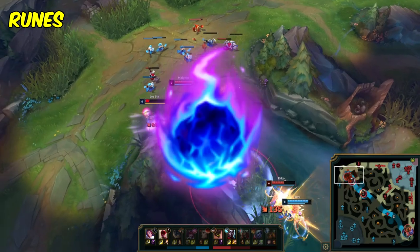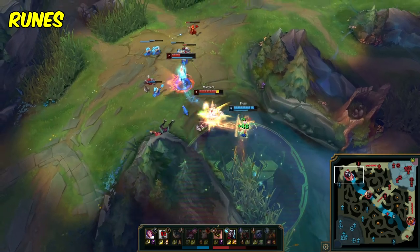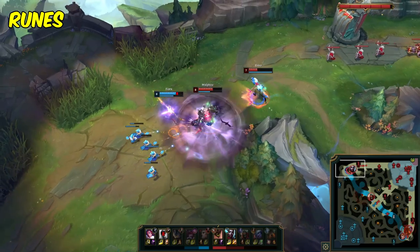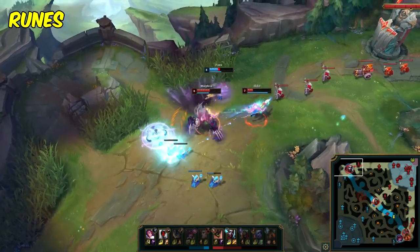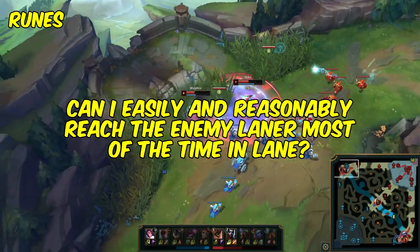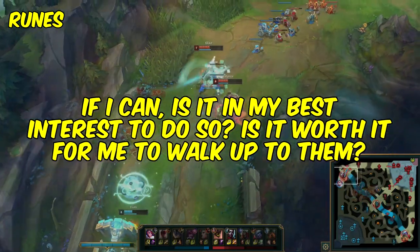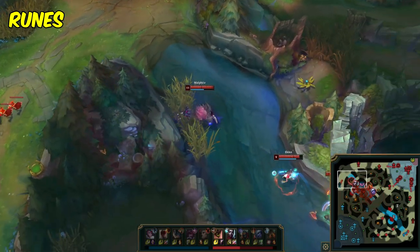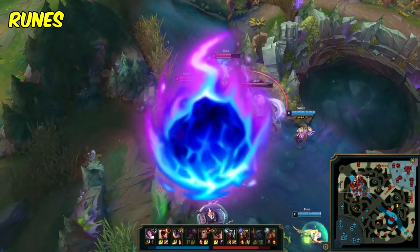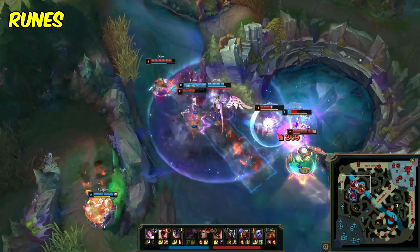So there are two main keystones to go for here: Arcane Comet, which is the most popular one, and Grasp of the Undying, another decent option. The process for deciding which keystone to go for will basically be a matter of how viable Grasp is in that lane, and then switching to Comet whenever Grasp's viability fails to meet certain conditions. I would consider there to be two main conditions. The first is: can I easily and reasonably reach the enemy laner most of the time in lane, and if I can, is it in my best interest to do so? Is it worth it for me to walk up to them and trade with them? If you don't meet both of these conditions, then I actually recommend that you go for Arcane Comet instead. This is because if either one of these conditions isn't met, it means that it's hard for you to proc Grasp effectively or without paying too much of a cost for it.